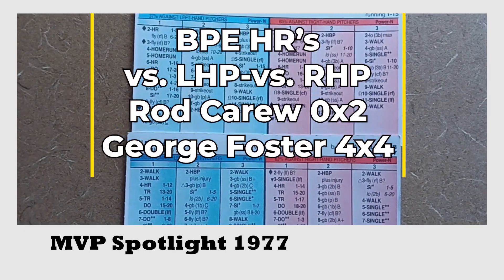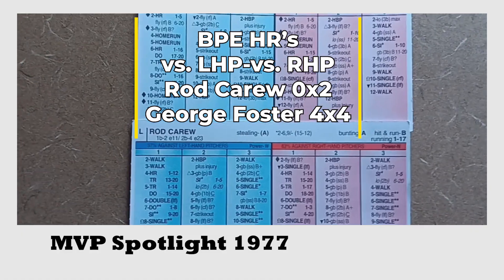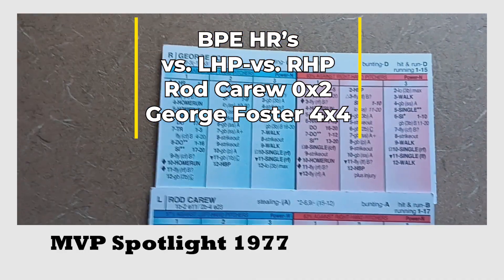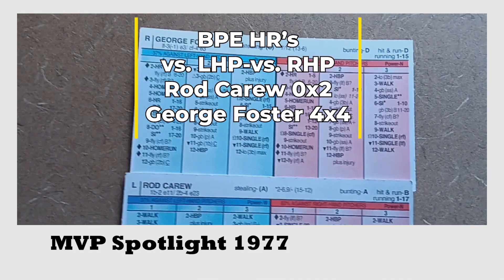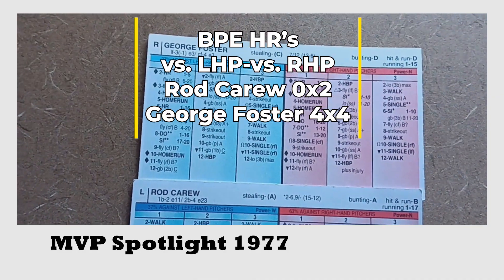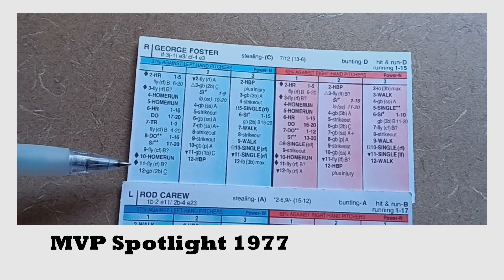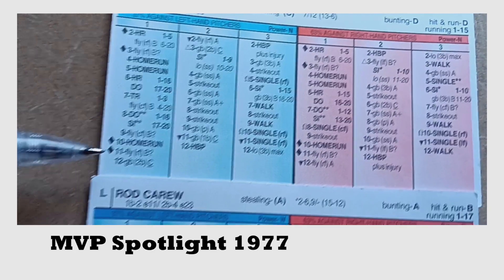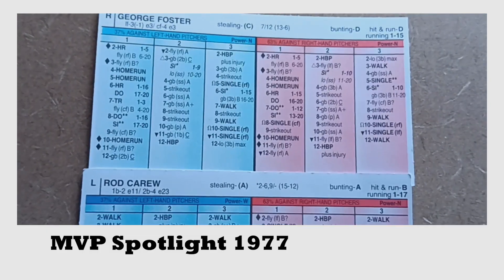Rod Carew that year hit 14 home runs. He does have N power against right-handed pitching and W power against left-handed pitching. You can see George Foster's ballpark effect home runs versus lefties and righties, and you can just see the power on his card. It's really nice when you have fly ball outs like this one right here on 111. When you play the advanced version, the regular version it's a fly ball B, but if you're playing with ballpark effects, that can turn into a home run. So that's what you get out of George Foster.